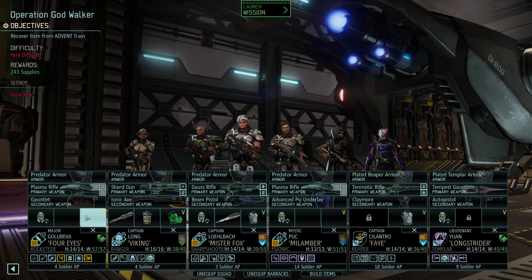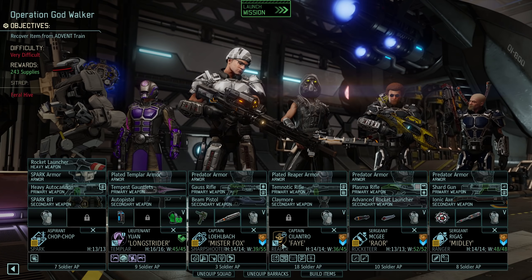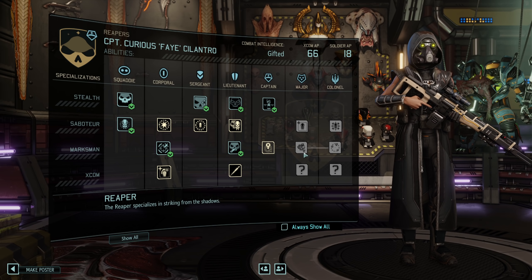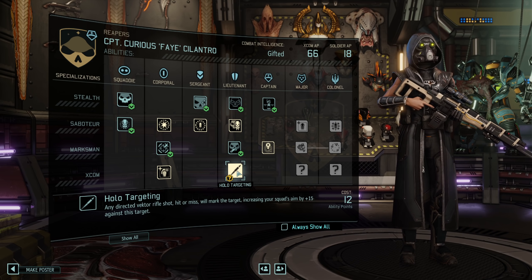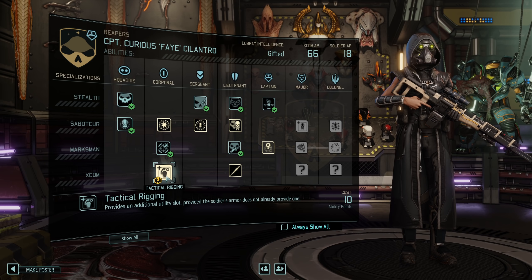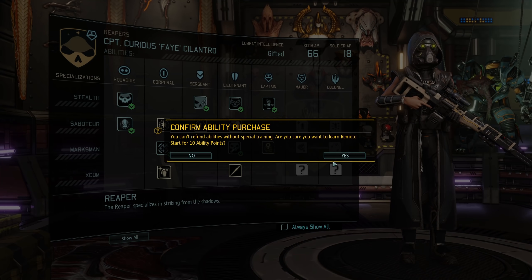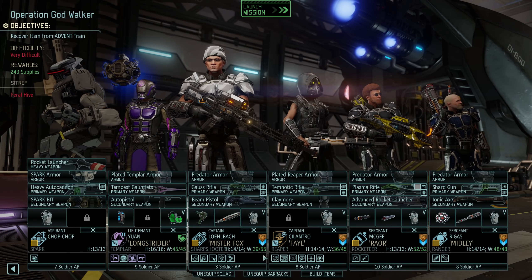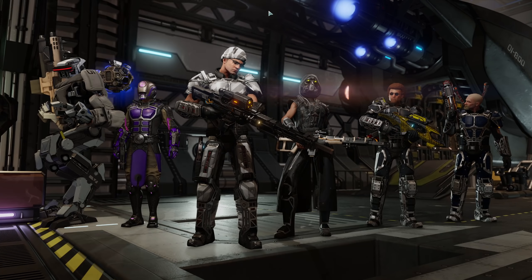I'm going to prepare my squad and then we'll continue. Here's what we got: Chop Chop, Longstrider, Fox, Fae, Roar, and Dom. I do have some points I could spend, but I think I'd like at least one more promotion. Hollow targeting could be interesting but not for a Reaper. Let's get Remote Start — I'll still have eight points left. That's our squad. I brought our fancy new rocket and we still have the flash rocket. Let's go.